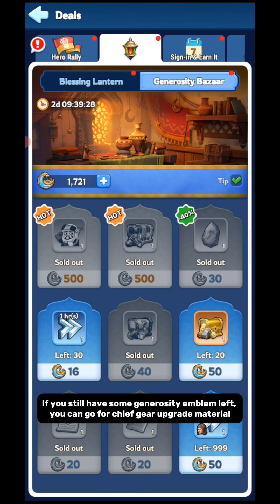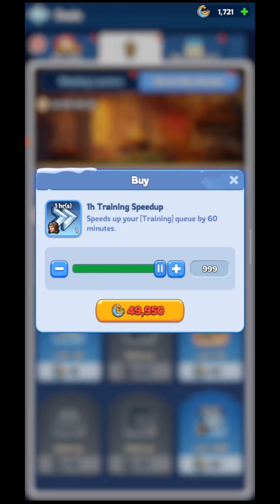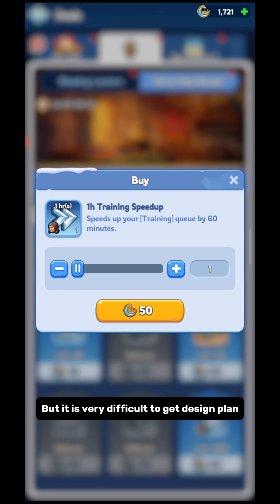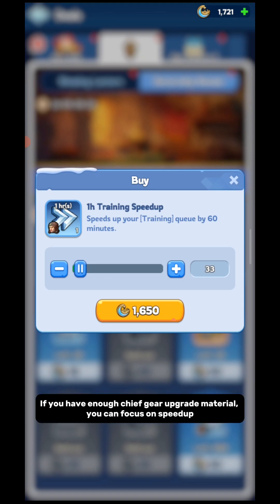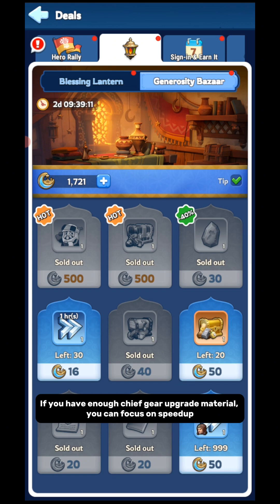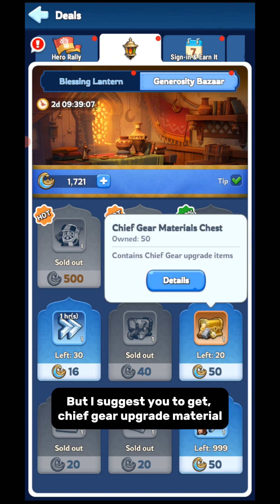If you still have some Generosity Emblems left, you can go for Chief Gear Upgrade Material. We have good sources for Polishing Solution and Hardened Awa, but it is very difficult to get a Design Plan. If you already have enough Chief Gear Upgrade Material, you can focus on Speed Ups — but I suggest you get Chief Gear Upgrade Material first.